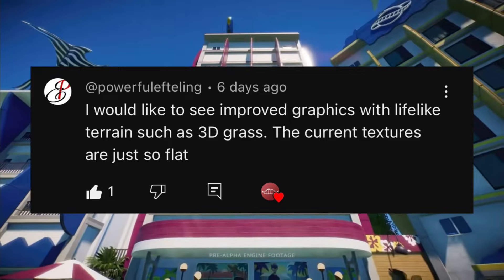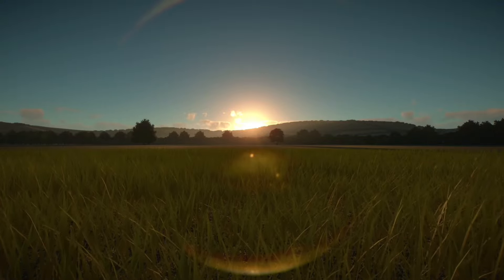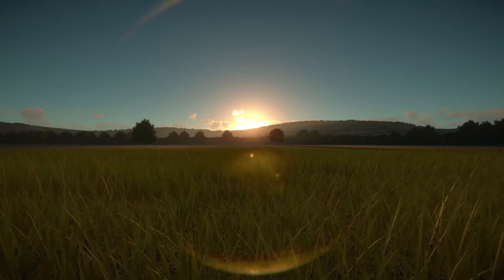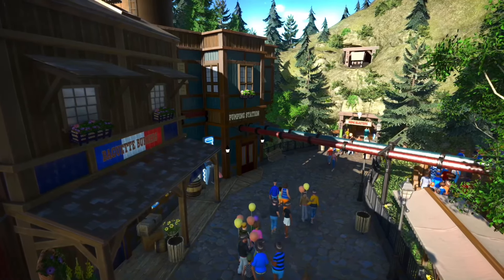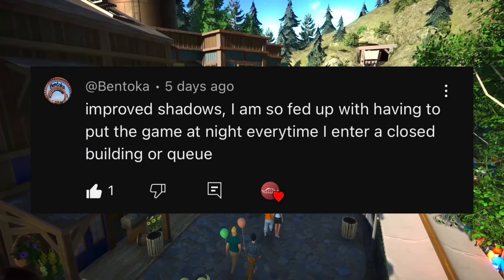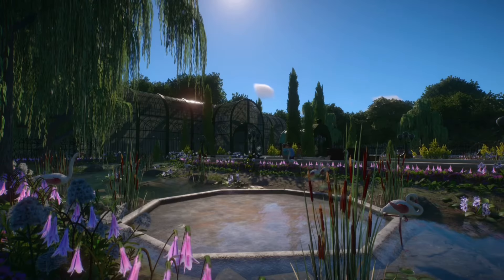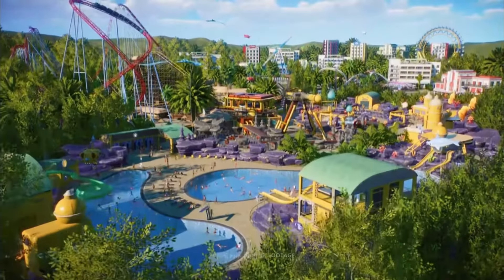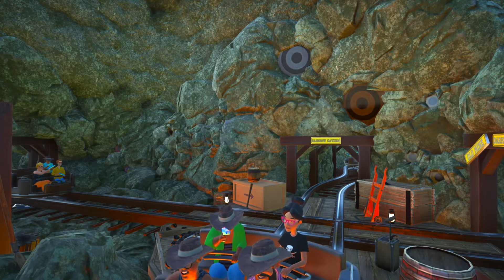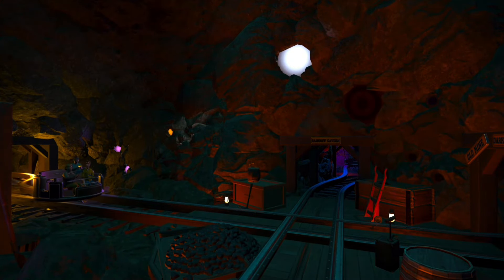Powerful Efteling suggests better terrain should be a thing, like 3D grass for example, and I agree. Planet Zoo already has 3D animated grass that even reacts to the wind and it looks absolutely amazing, so I'm sure such terrain will make its way into Planet Coaster 2. For shadows it's a little bit hard to say, especially when Bentoka says he's fed up with having to turn it off every time he enters a building. There have definitely been improvements from Planet Coaster to Planet Zoo, and judging from the trailer I'm sure there will be further improvements in Planet Coaster 2. Will these improvements help dark rides become actually dark? Time will tell, but I sure would love to see this happen.